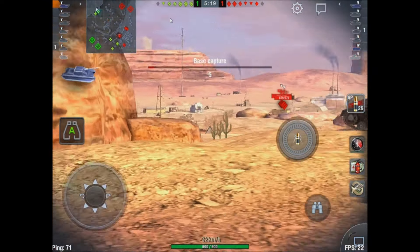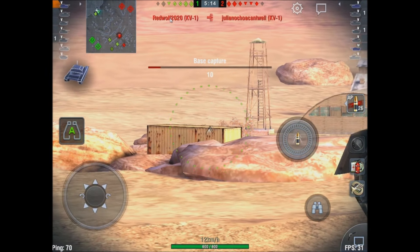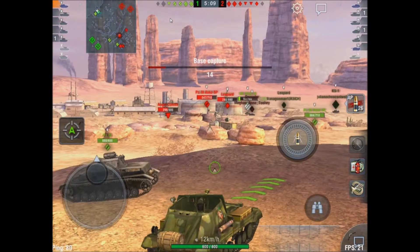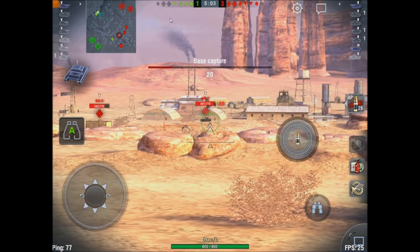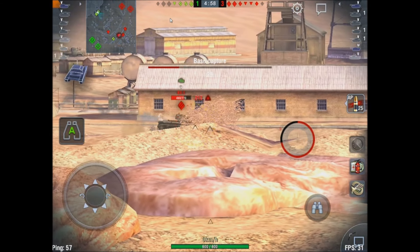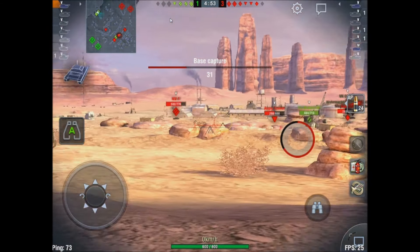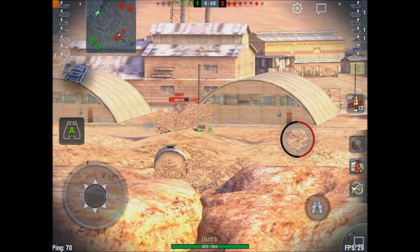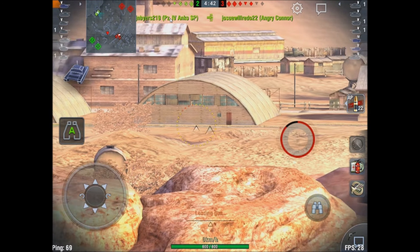That's where backwards comes in handy. I'm not doing so well, but with this tank you really have to get used to it — I think it's new-tank syndrome and I'm just not as effective as I should be. There's nothing I can do up here; I'm ineffective. I really need to get down there and reset that cap. I can snipe that KV-1 — I'm fast enough to maybe get down there.